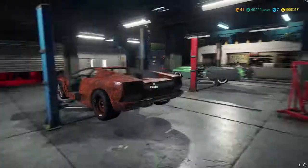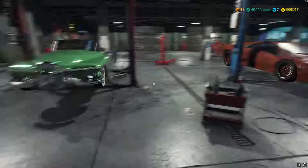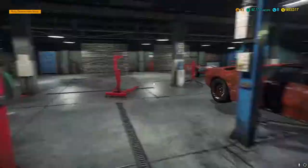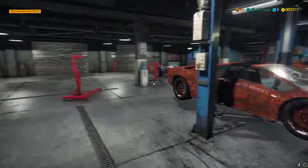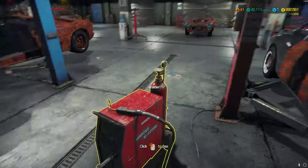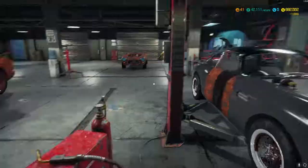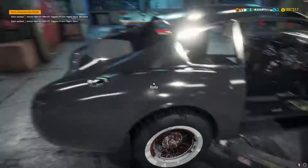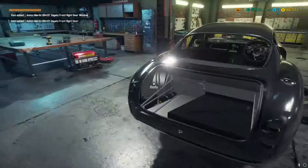I did do a Morgan 3 Wheeler just before starting this video, and I've done a little bit of work on it. I still need to do the engine, wheels and all that. The issue with the Morgan 3 Wheeler is the tyre dimensions — it was 91 by 80, which is a very weird size and you can't get it.